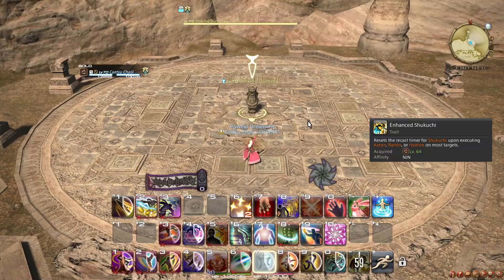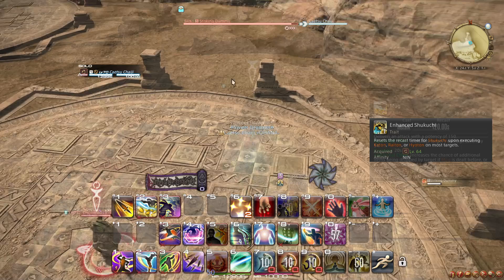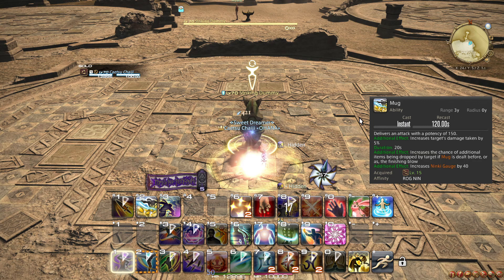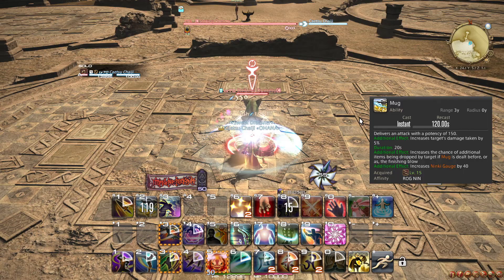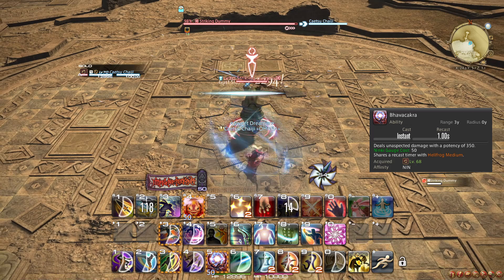At level 64, you learn the trait Enhanced Shikuchi, which resets the cooldown of Shikuchi whenever you cast Raiton or Katon. This does not really change how you play, but it is very helpful for mobility. At level 66, Mug is permanently upgraded to also grant 40 Ninki on cast. Make sure to be at 60 or below Ninki when using Mug so none of this value goes to waste. This will allow you to include Hellfrog Medium in your opener, and probably an extra one every 2 minutes for your bursts.